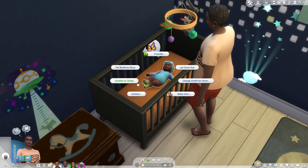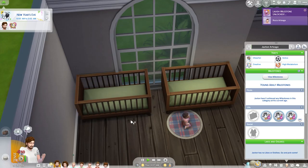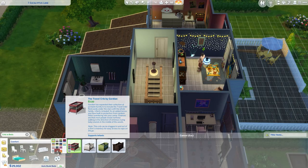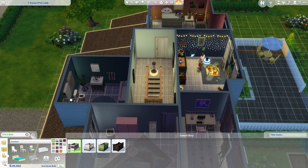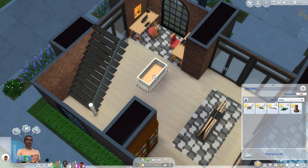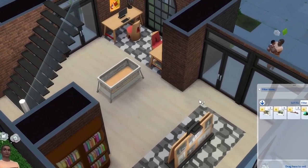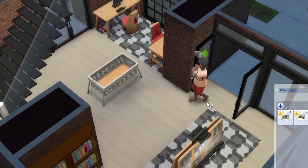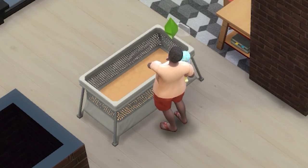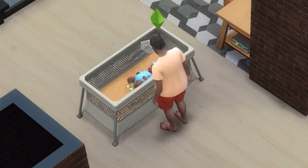Another way to help settle them down would be by upgrading the crib to include one of these options. This costs 100 simoleons and your sim needs to have a level 1 handiness skill. Since infants need to sleep throughout the day, it might be wise to have a portable crib in your adult sim's inventory. It'll be very useful if you're off the lot and your baby needs to nap — although it's kind of weird to come across this out in the wild.